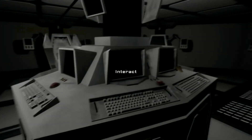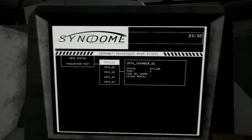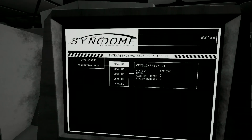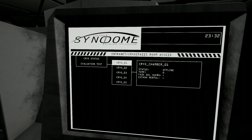Cryostasis evaluation test. I can use arrow keys or I can use the mouse — I'd rather use the mouse. Cryo-chamber one's offline. Do I actually have to use arrow keys? Okay, I guess I do. Cryo-chamber one's offline, two is offline, three is offline. Four, I guess, was me. Oh, it's just in Spanish — hold on. I guess four was me, and all the others are just not active right now.